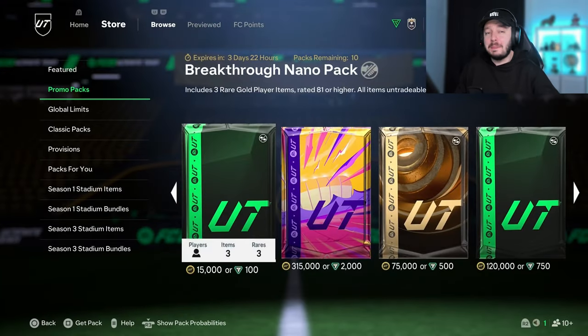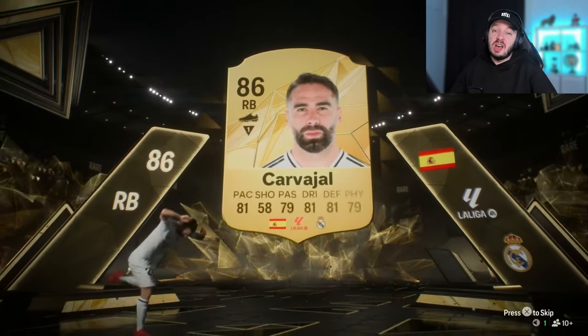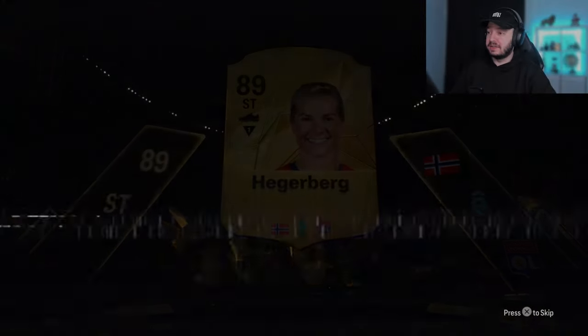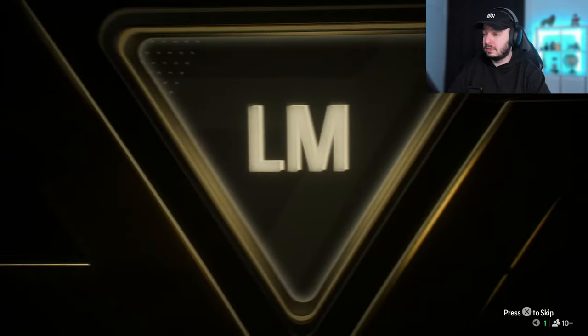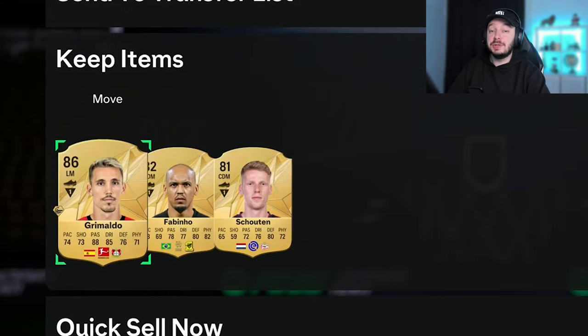Let's see what we're getting. We're gonna start with the bad pack and end on the 2 good packs. First pack is a walkout right away — Carve of Hall is not a bad start, though we do get the lower end of walkouts, similar to Hegelberg. Still nice, 89 rated. But no matter the result of these packs, don't spend money on this game — I do it for entertainment purposes only. Next pack is really bad again, no special card, but we do get a walkout — that's Grimaldo. Another 86 fodder card with an 82 and 81 with it.